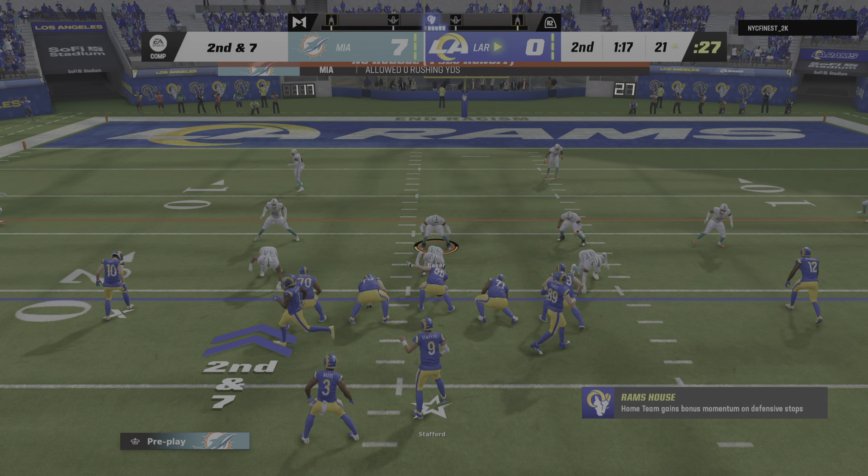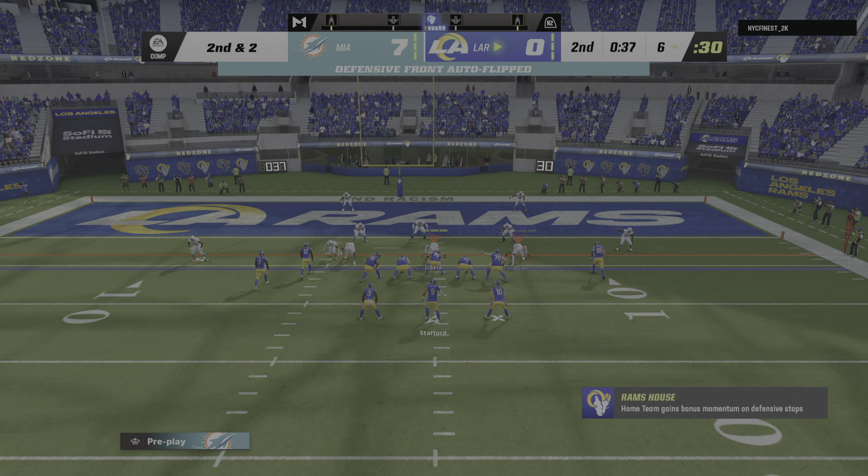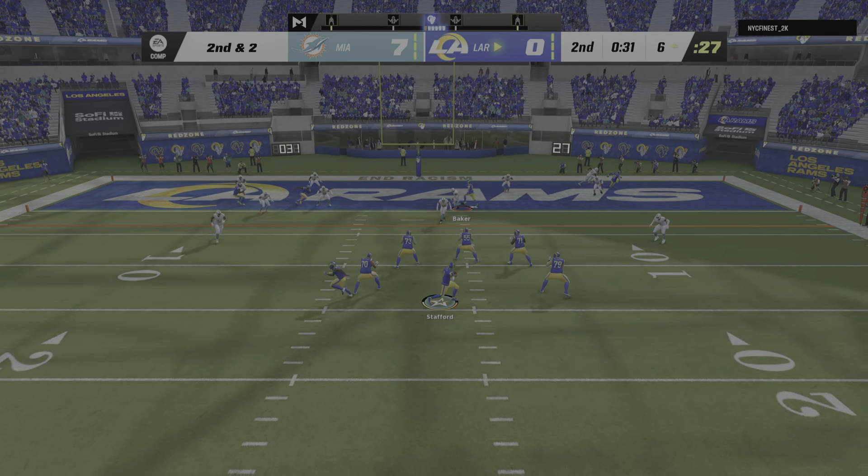Throwing on third down, Stafford — and they will touch him down but not before he gets the first. From the 13 now, they work on first and ten. He'll get eight on the scramble there, and it'll be second and a couple. A shotgun snap for Stafford — and it's intercepted at the goal line! And the Dolphins are going to get it back just past the 35. He referenced his confidence fitting the ball into any window, but obviously that window was a little too tight and closing in a hurry.